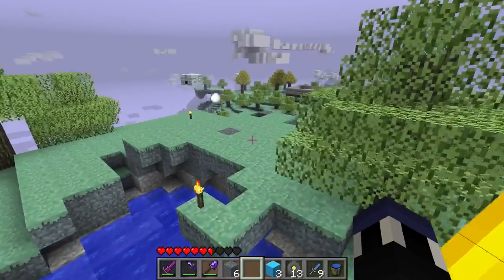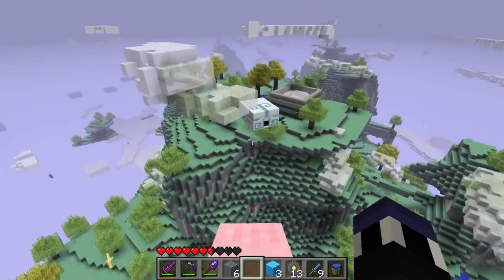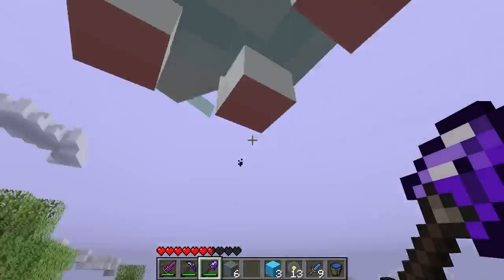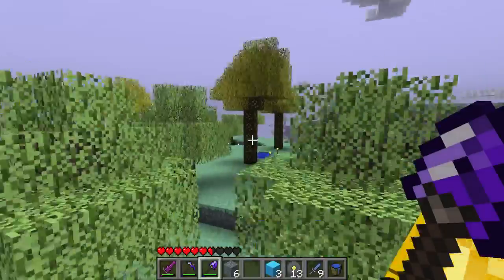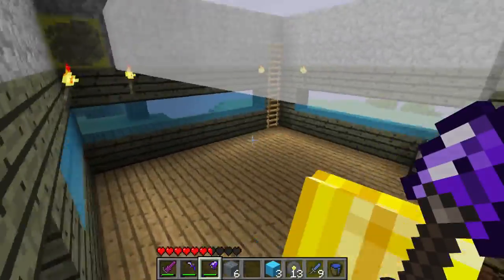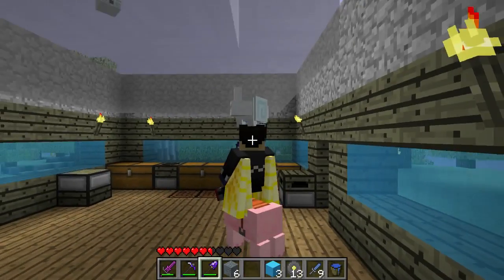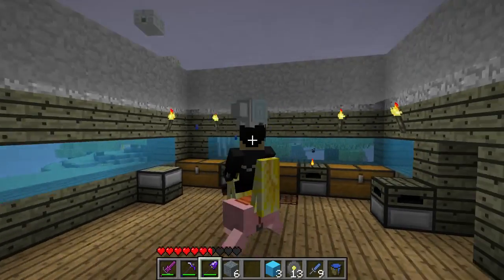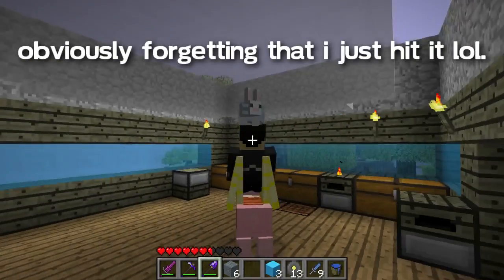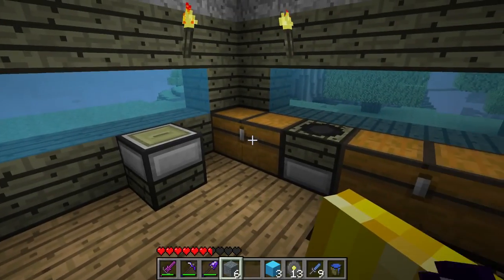We're going to be heading back to our main house here — well, it's really the only house. We're going to be heading back here and stocking up on stuff again. I think I just hit the bunny, but luckily I didn't hit it with anything too rough, so we should be all set. I'm going to be taking as much as I can here. Whoa — I see blue. I see blue stuff floating around. I think maybe the bunny got hit by something. It's like crapping out blue stuff, like water. This is so weird.